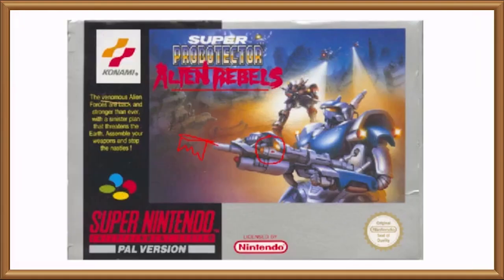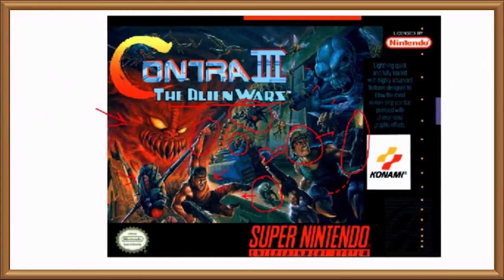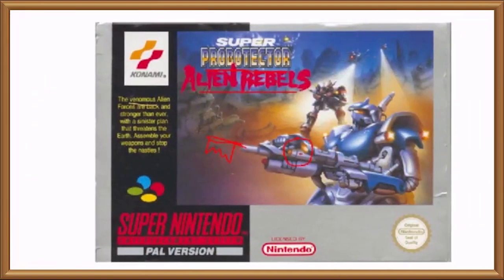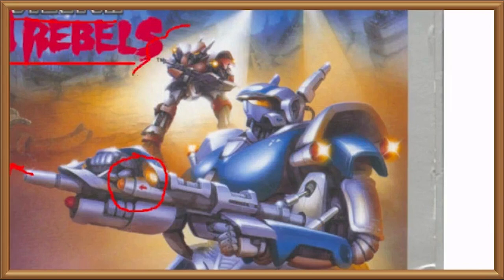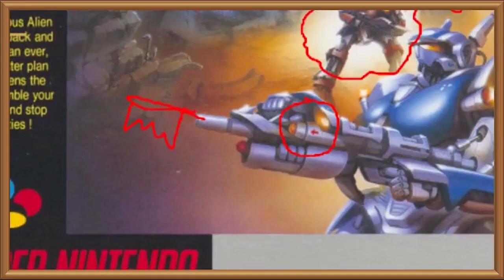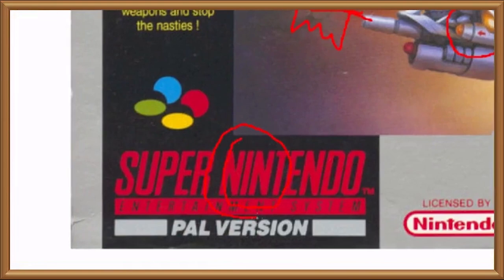That's the real mystery surrounding this whole business — that they were clearly going out of their way to create a more wholesome, less testosterone-fuelled image and then proceeded to call it Super Probotector, fronted by an image of a robot wistfully daydreaming about his red boyfriend and the way his enormous metallic prostate bulges healthily between his legs. Is it me? Am I just conditioned to find suggestiveness where none exists? Next you'll be telling me the eye in Nintendo doesn't look anything like a giant cock.